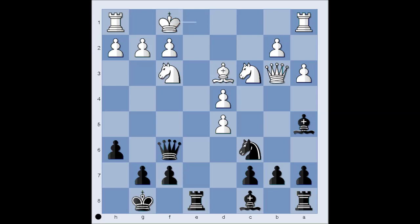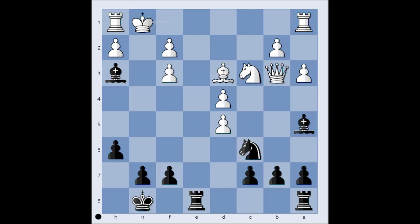In this position, black sacrificed the queen. Interesting, isn't it? Pawn takes queen. Bishop to h3, check. King to g1. Knight takes pawn on d4, threatening knight takes pawn on f3, checkmate.